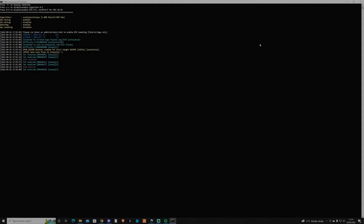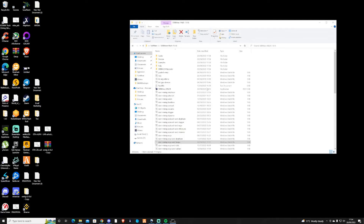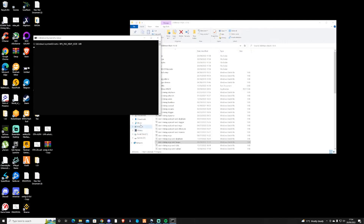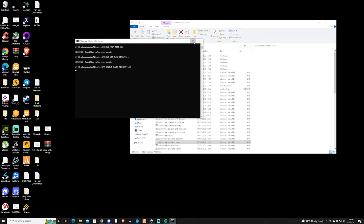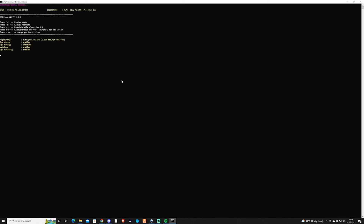Notice here it says 'please run miner as administrator.' Let's close this off and run it as admin so you guys can see that process. Let's see if it kicks into its GPU tweak mode that it mentioned, because that will increase your performance and hash rates as well. We've logged into Ergo and into the woolly pool — that's good. There's nothing there saying that we haven't done the tweaking.